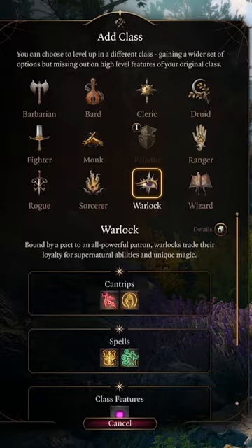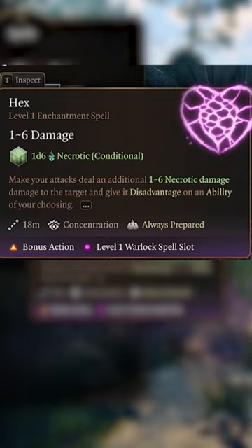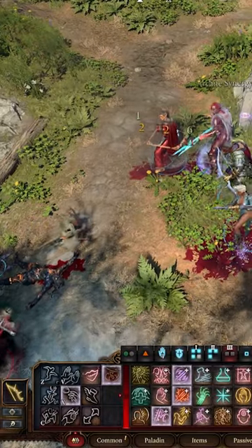For the next 5 levels, multi-class into the Great Old One Warlock for Mortal Reminder, picking up Eldritch Blast and Hex with the Invocations Agonizing Blast and Repelling Blast to punish those enemies far away.